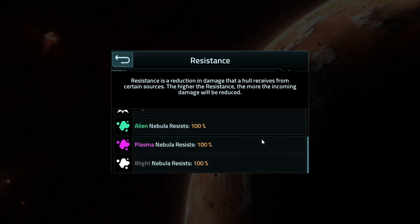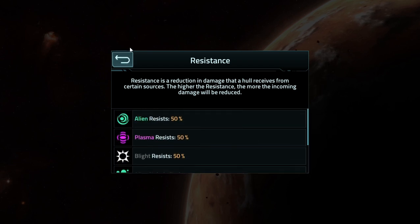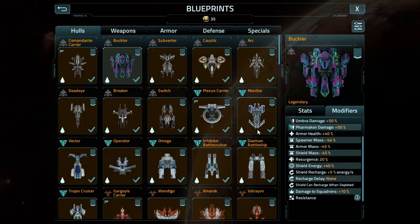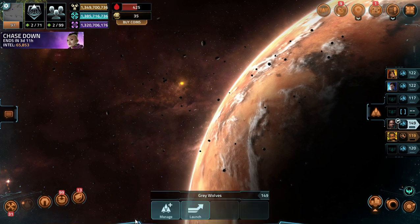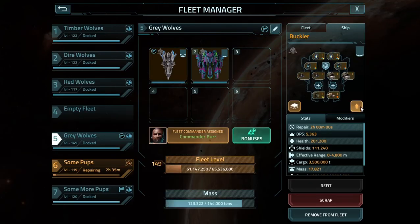Resistance-wise, it has the same 50% against the three factions that we built up over the course of two tiers, then just kind of kicked them to the curb. Aside from that, there wasn't anything else to know, so let's go ahead and take a look at the upgrades to see what type of fittings it gets.